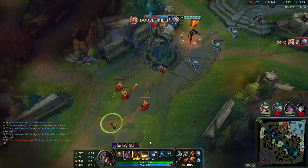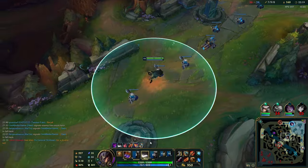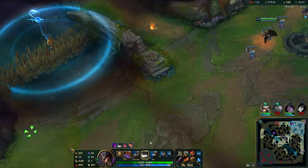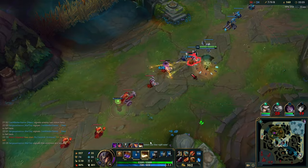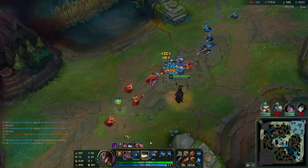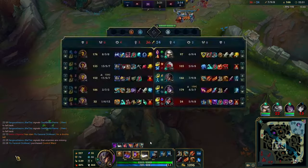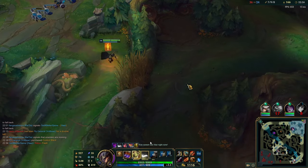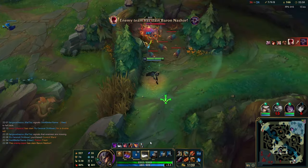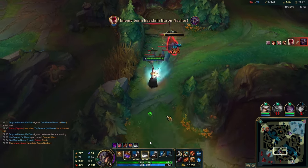Even if you ping, this is what I want you guys to know — don't be discouraged. I did what I could. I pinged three different ways — I pinged the recall button, danger, fall back — they still didn't listen and still suicided. People might take that personally, might think their teammates don't like them or they don't deserve to win. It's fine, you can't make them do the right call every single time. But I guarantee if you do the same thing I did, seven or eight out of ten games your team will listen and not die there.